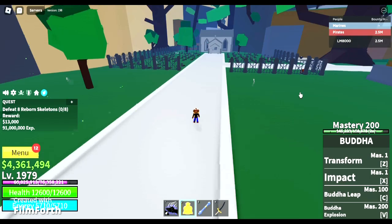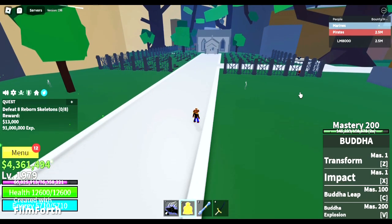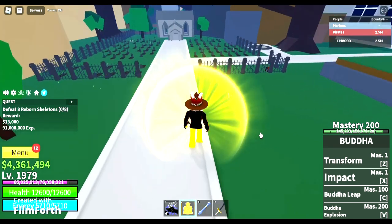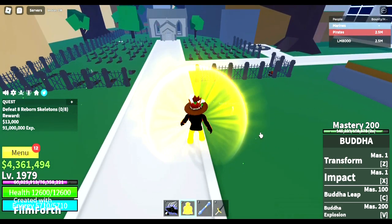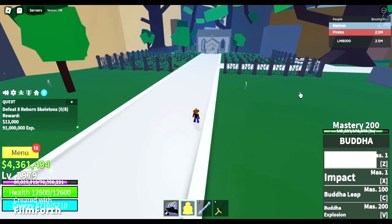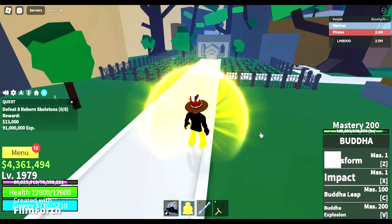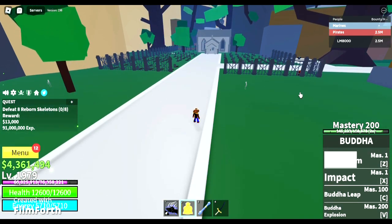Onto the showcase. The first move is to simply transform into a yellow giant that walks so slow. Look at the damn speed — it's so slow. It takes you approximately three and a half seconds to de-transform and transform again. However, this isn't considered an attack because you simply transform into a giant Buddha. Trust me, the other moves' cooldowns are tedious as heck.